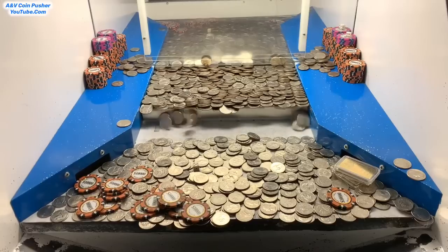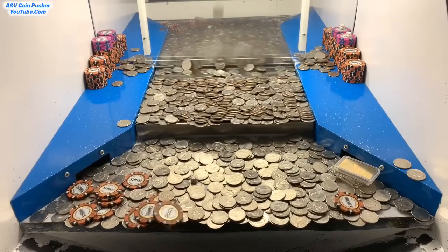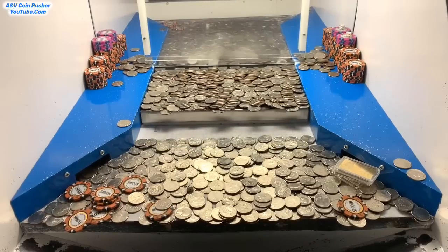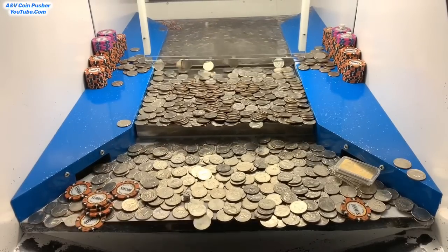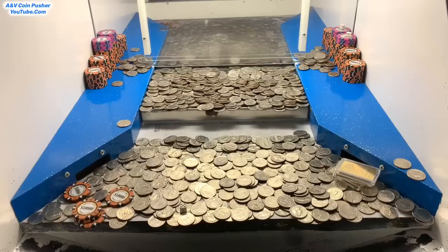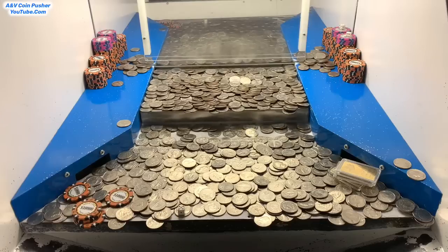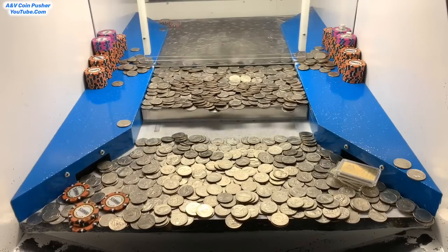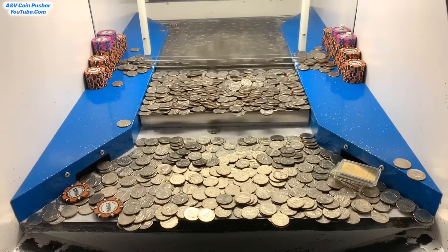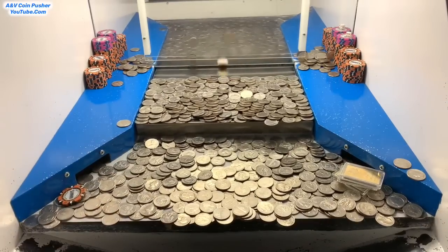Now we're definitely going to make an enormous profit today. We pretty much have an infinite amount of quarters for this game — close to 2,400 of them. Just about got it all cleared out of there. There's like three or four ounces of gold on the right and $50,000 on the left. We just trick-shot that dice again, so I'll give that back to them in a few minutes. We're almost out of quarters — that's the last of them.